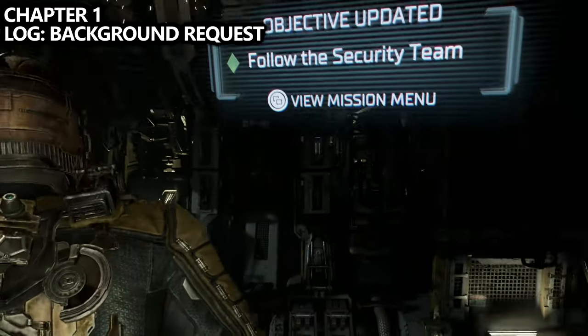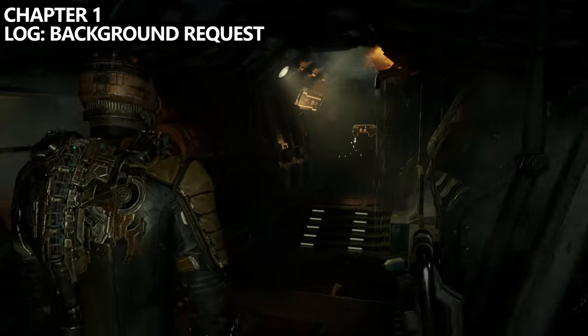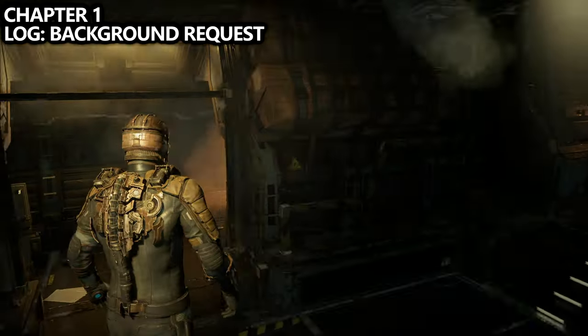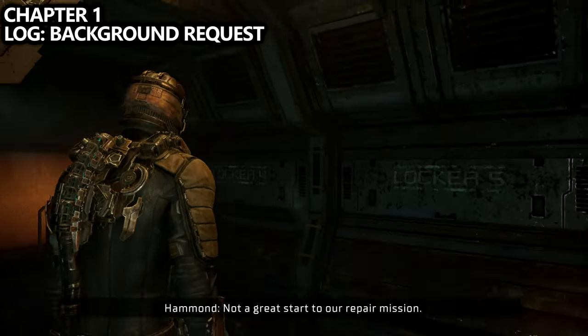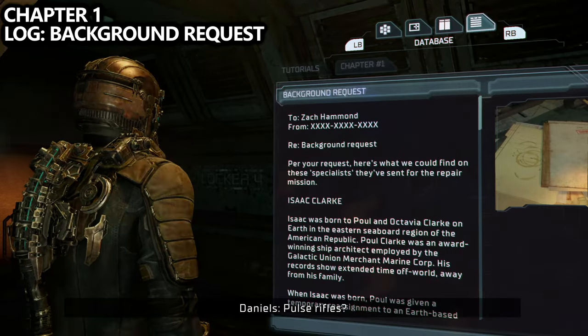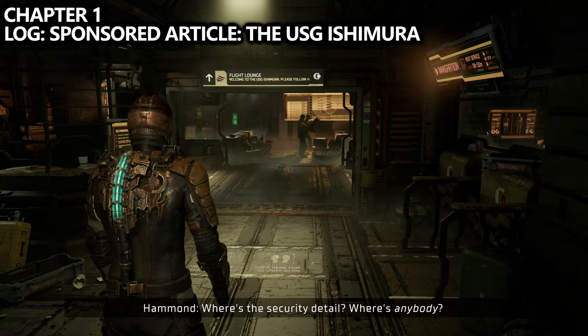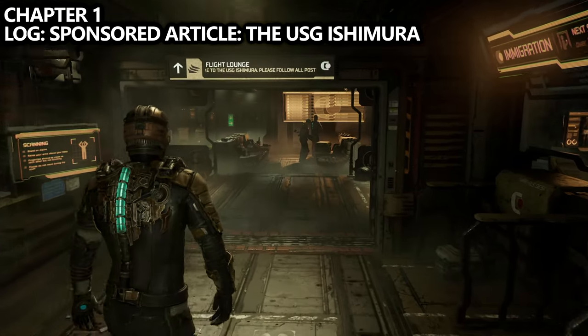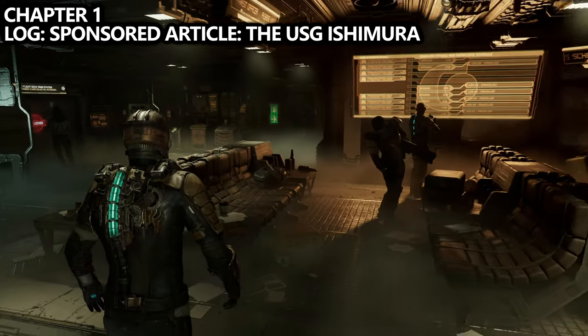The first collectible you can grab is right at the beginning of the game. As soon as you gain control of your character, turn around and go through the left door to find your first log. There's one achievement or trophy for 75 logs and one for 150, although logs can be attained through tutorials and unlocking story elements automatically. Some logs do need to be picked up — those are the ones I'll show in this video series.